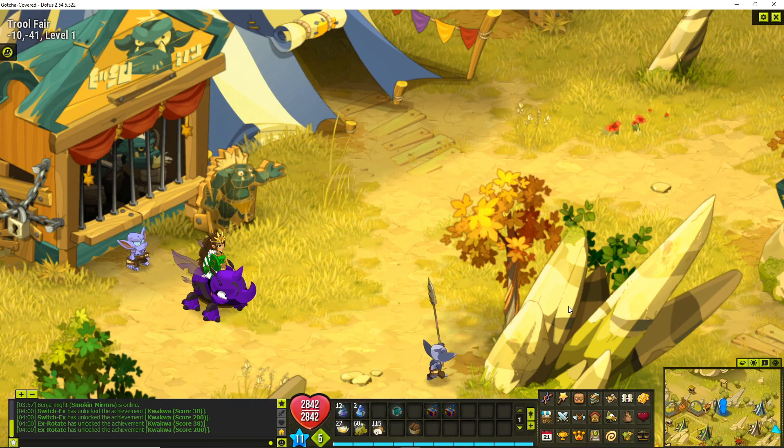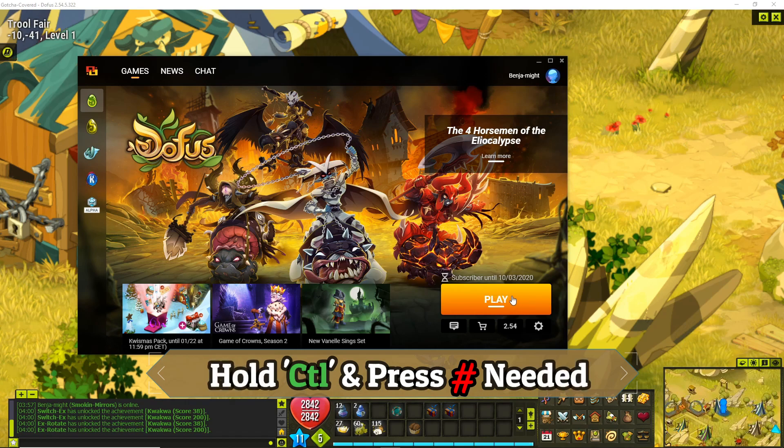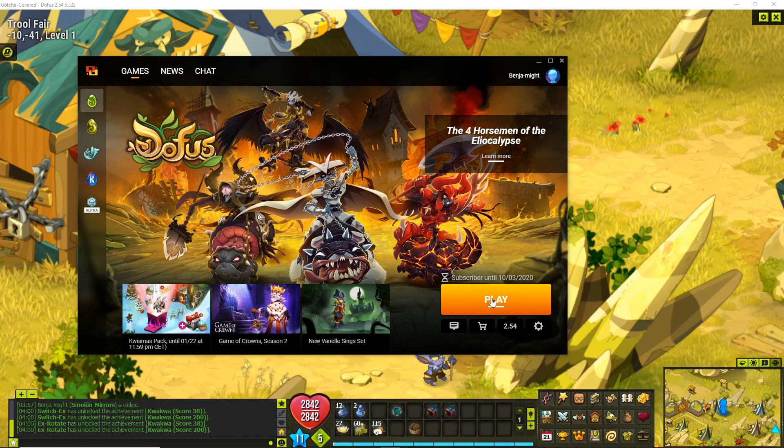Now I'm going to go over some tips for making multi-accounting easier. As I mentioned earlier, log into your main account first, set up your menus, get your settings and chats set up the way you want. Then when you log in the rest of your team, everything will be set up the way that you want. Instead of just clicking the play button to log in, if you hold the Control key and then hit the number on the keyboard associated with the number of instances you want to start — so hold Control and hit three, it'll automatically open three screens for you. It can be a lot faster than clicking and waiting for each one.